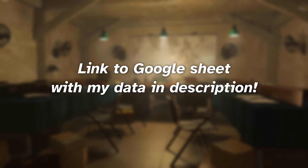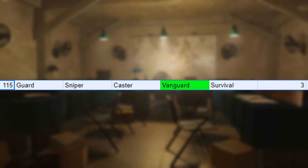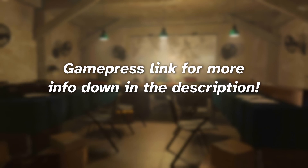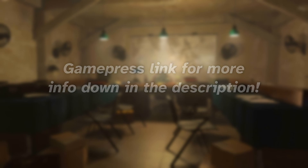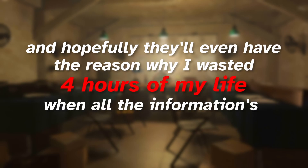That's pretty much it for this video. In the description below, I'll have the link to the Google Sheet where I recorded everything — please don't shame me, I know I missed some guaranteed four-star combinations. Also, if you want more information and data on this topic, head over to the Gamepress link in the description, where they had a way larger sample size and organized all the numbers way better than I did, and even recorded rates of different rarities from specific tags. Hopefully they'll even have the reason why I wasted four hours of my life when all the information was right there.